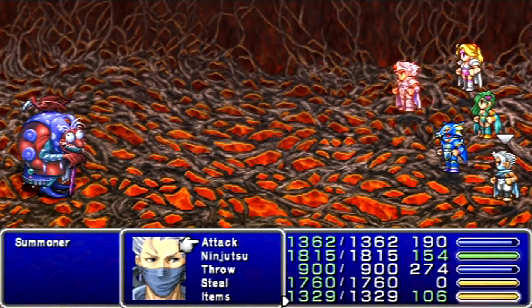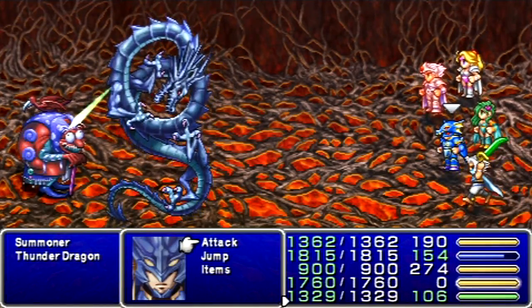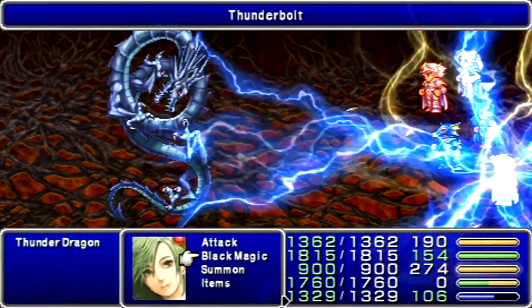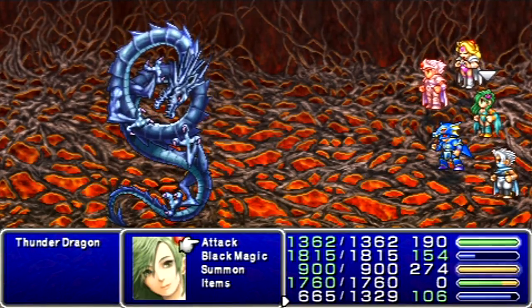Hello, this is H.C. Bailey, and welcome back to Let's Play Final Fantasy IV! This guy is summoning the Clapper — or, Thunder Dragon. It's a relatively rare enemy that you can meet up with around here, and he will kill you! So you want to be careful.